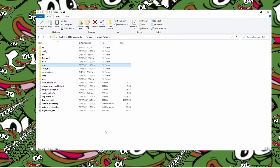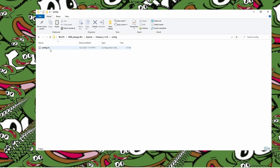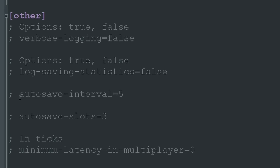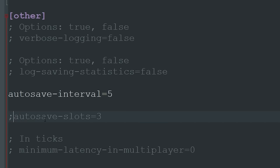And if you are using Mac, I'm sorry. Since we are already in the Factorio folder, go to Config and open the config file. By changing autosave slots, you can increase the maximum amount of those autosaves.